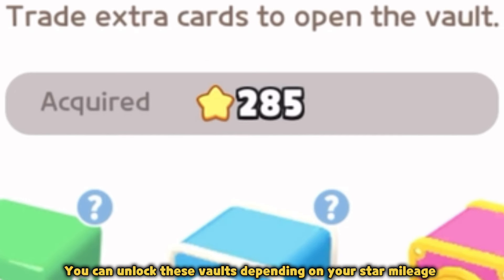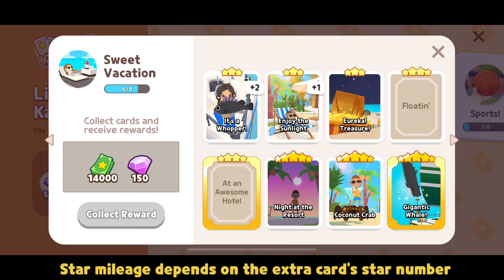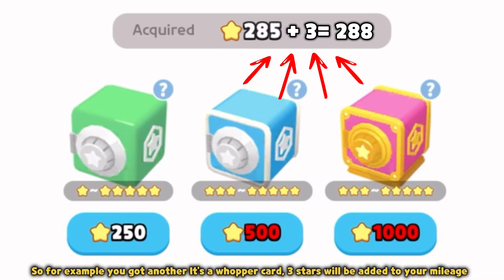The more star mileage required to purchase the card vault, the higher your chances of obtaining higher grade cards. You can unlock these vaults depending on your star mileage. You can get star mileage from your pocket cards — star mileage depends on the extra card's star number. So for example, if you got another It's a Whopper card, three stars will be added to your mileage.